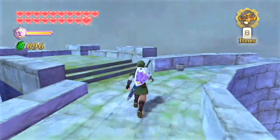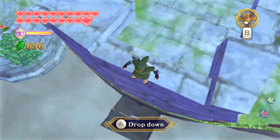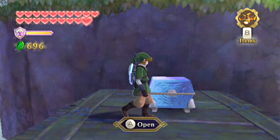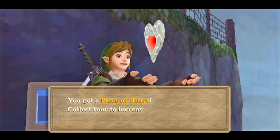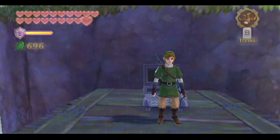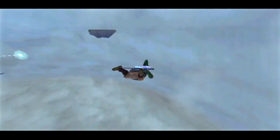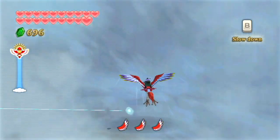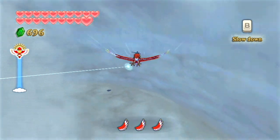The goddess cube that we want to collect is right off of this ledge, so let's drop down very carefully. There it is — this one's the important one because inside this goddess chest we have the second piece of heart that I was talking about. Yeah, only two more to go. Now that we got those two goddess chests, we are pretty much done here. Let's get the heck out of dodge and return back to the normal sky and start making our way towards the Faron province.